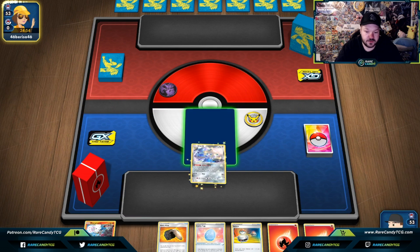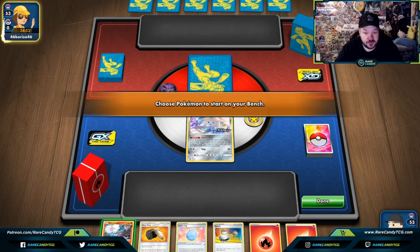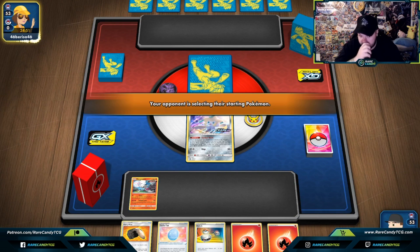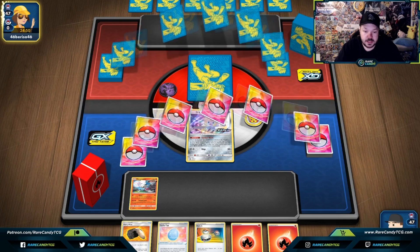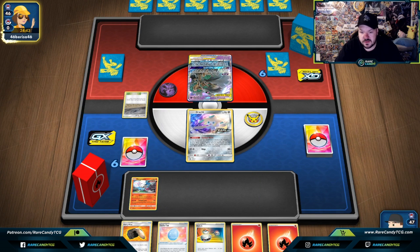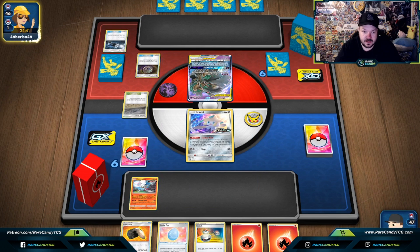Our opponent's going first. We're going to go with Jirachi in the active position. In terms of the hand, we got Jirachi to start off with Stellar Wish, got Blicephalon to go on the bench, and got a Fiery Flint to search out some things. Looks like they might be playing Mewtwo Malamar. This has been a favorable matchup from what I've been testing so far, because we just need to knock out two of their tag team Pokemon worth three prize cards.